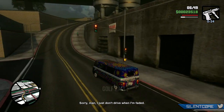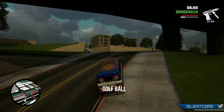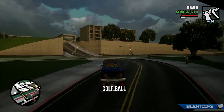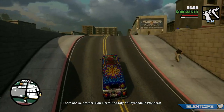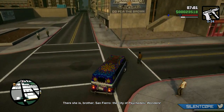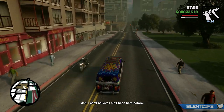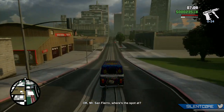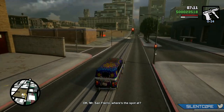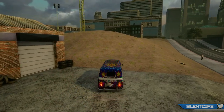The last confirmed throwable weapon in GTA 6 is the golf ball, which is new to the GTA series. I'm not really sure how much damage you'll do with a golf ball compared to some of these other throwables, but it was confirmed nonetheless. It's worth mentioning that all of the weapons in today's video are very likely not to be the full list — this is just what has been spotted and confirmed so far, so do expect this list to grow.